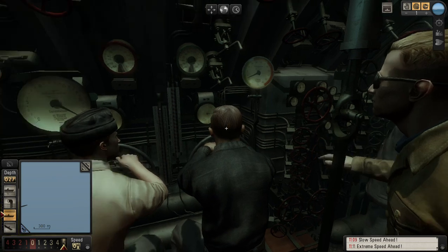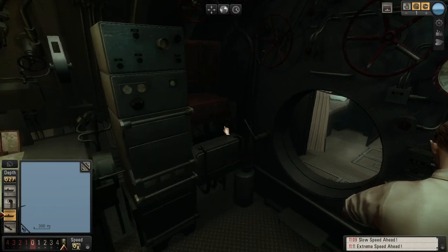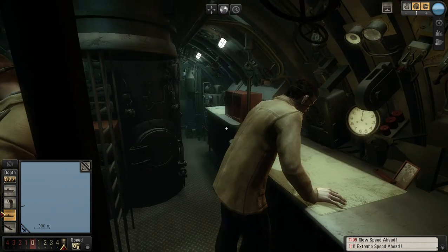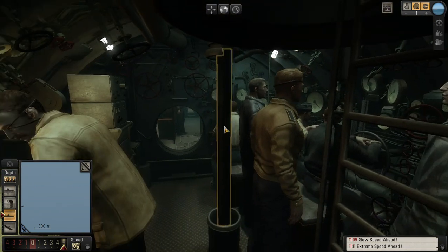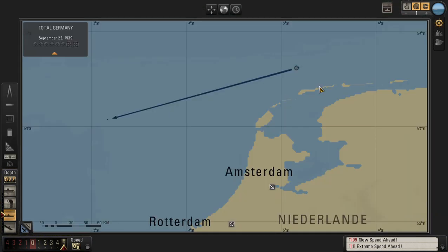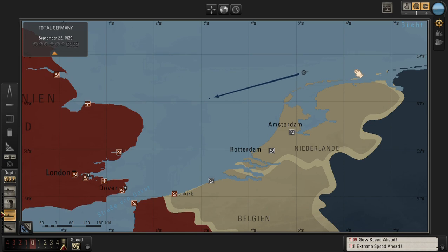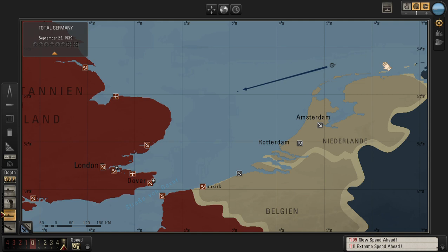Hello, welcome back viewers. Today I'm going to be playing Silent Hunter 5. I'm really in the mood to do some hunting and see if I'm going to sink some targets. It's the 10th day of our patrol. We've been cruising along, trying to get to the English coast where we can attack some British supply ships in an effort to starve them into submission.